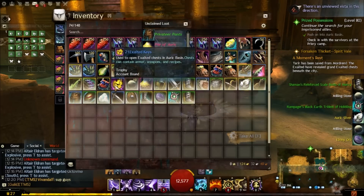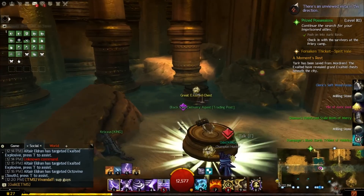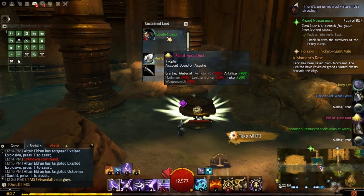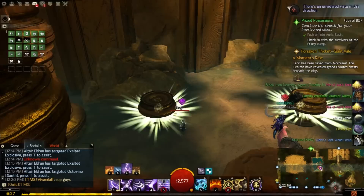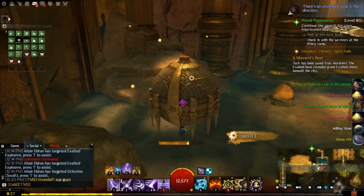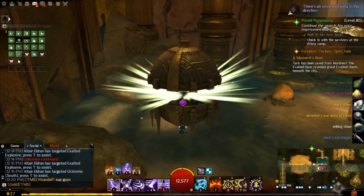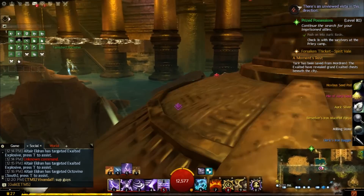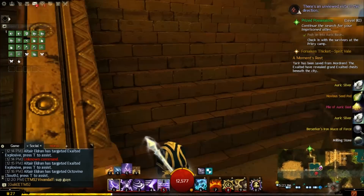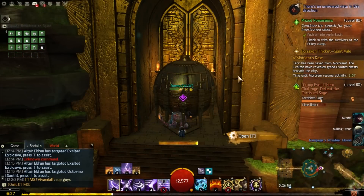Apart from getting Black Diamonds, apart from getting rares you can sell or salvage for ectoplasms, and apart from ascended materials for your guild hall, you can also get recipe books for the new stat types. They give you ascended and exotic recipe books, and be aware — these you can only get from these events, they're not anywhere else in the game. So if you want the Viper or Minstrel or some of the new stat types, here is where you get them from, in these chests.